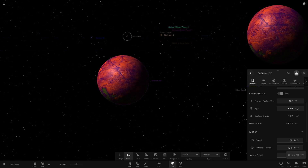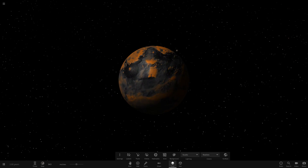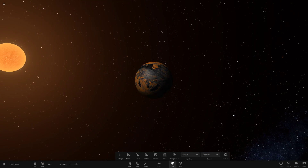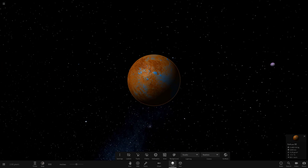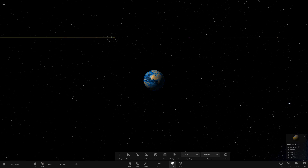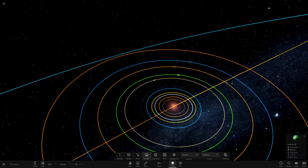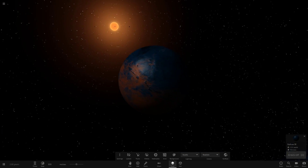Going through the inner planets BB to BI with labels on to navigate: we hop through B, C, D, E, F, H, and then I — which is all the way out from the others. It's a very close, tightly-packed system. Working through the labels to track them all down, we confirm that I is much further out than expected.